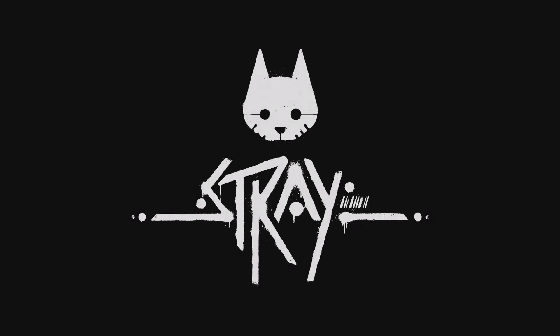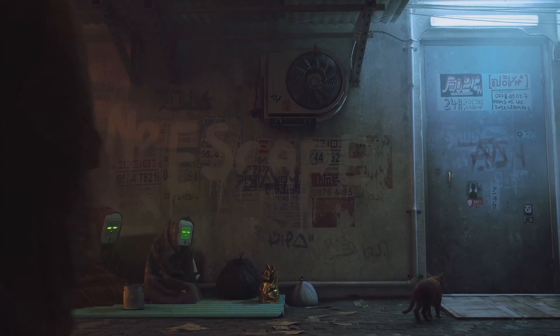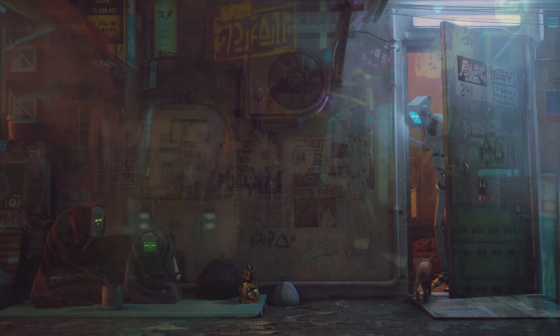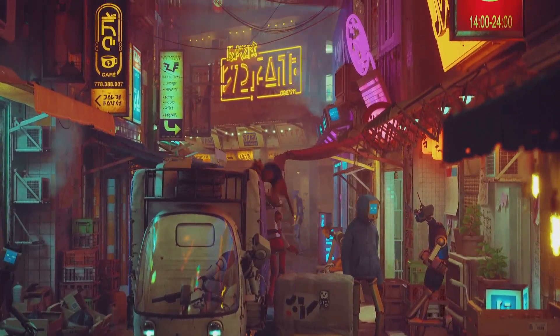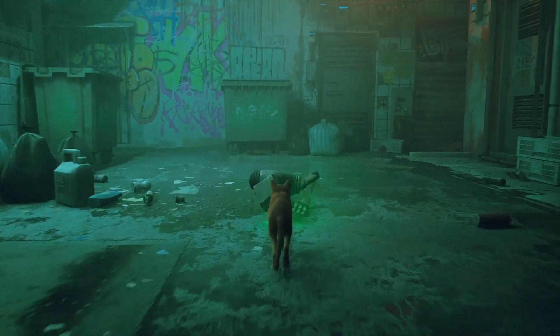Stray is a third-person adventure game with a cyberpunk setting, in which the player takes control of a stray cat lost in a mysterious underground city that's populated only by robots. The main objective is to return to the surface, but as you progress through the levels, you begin to gradually unveil the secrets of the game's setting.